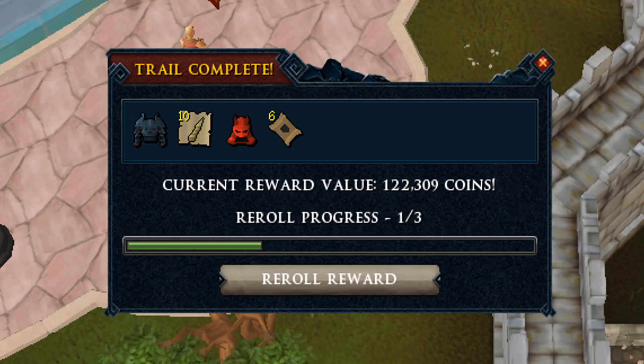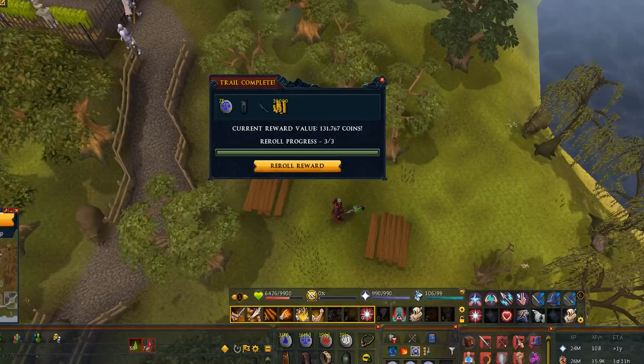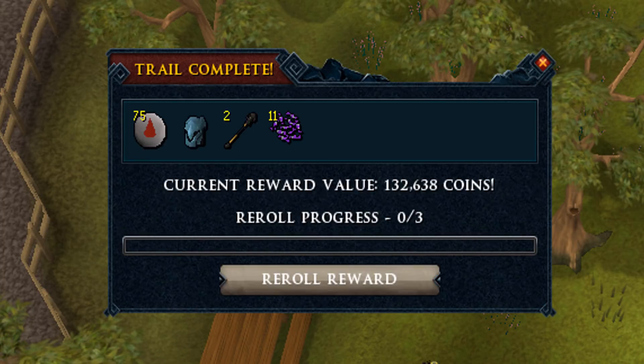The loot isn't that great to be honest. 122k is not something you really want to see in an elite, but it's kind of the average to be honest. In the elite clue scrolls I've done over 1200, that seems to be around the average - I think the average is more like 150k not counting dyes. I've got one dye in those 1200 elites.